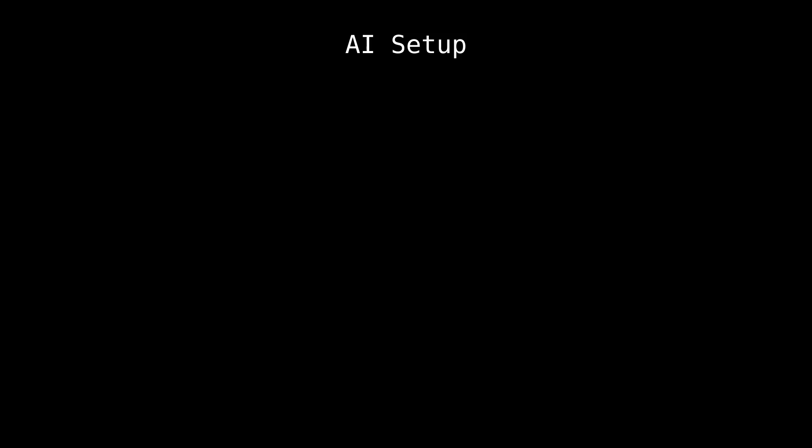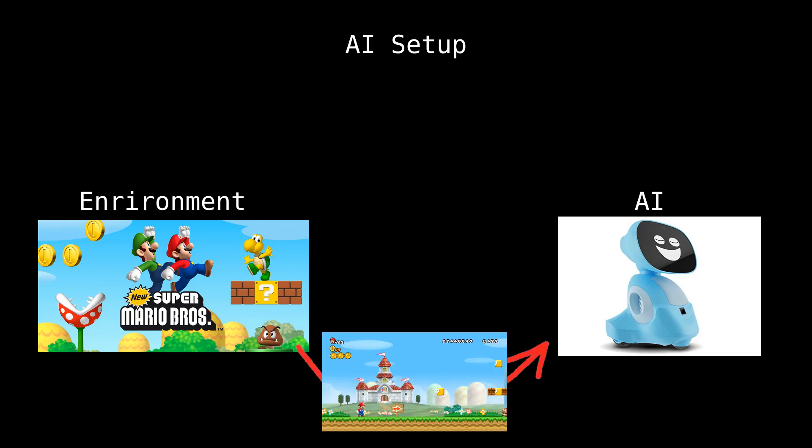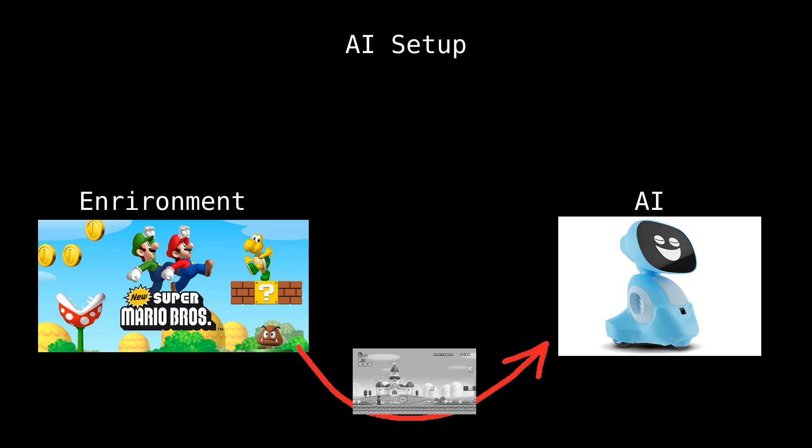To begin with, our game — or as it's technically called, our environment — is going to give our AI a few images. After that, because our AI enjoys a nice 1950s throwback, it's going to shrink the image down and make it black and white. Or maybe it's some other reason — there's really no way to tell.